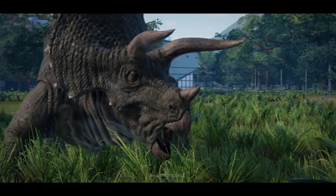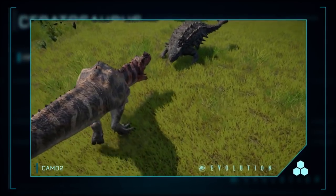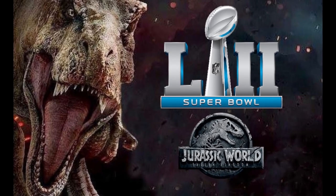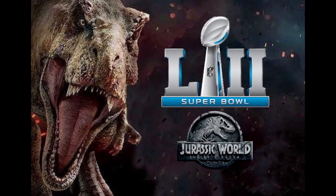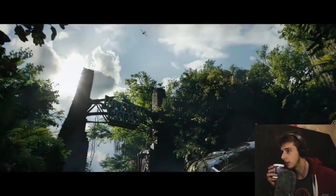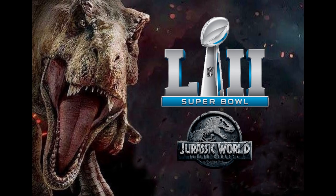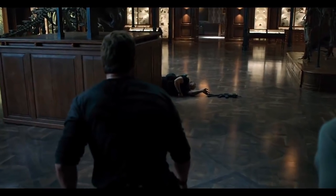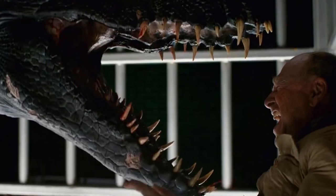Moving on to other Jurassic World news — the Super Bowl is apparently showcasing another Jurassic World Fallen Kingdom trailer. Because of time zones, I want to do a sort of reaction like we did with the first trailer, which came out at 3 o'clock in the morning. Jurassic World Fallen Kingdom is still a little while off, and surely we're going to have one other big trailer before the release. I really hope they don't spoil too much — we'll probably see more hints towards the Indoraptor and maybe more towards that plot with the dinosaurs in Lockwood's estate.